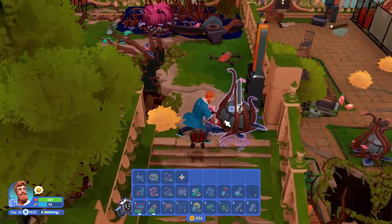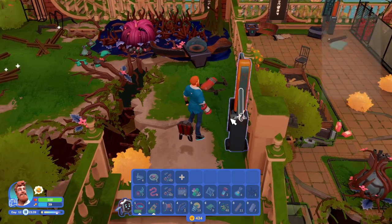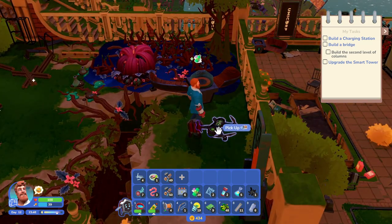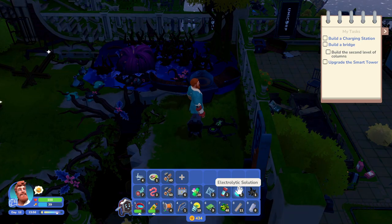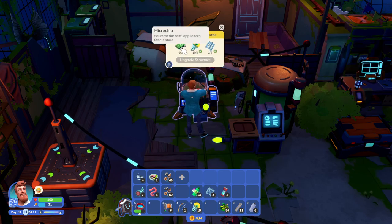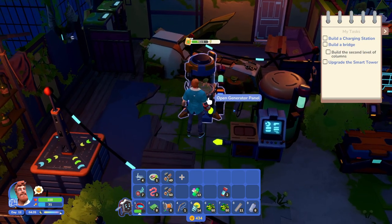Now we can come over here. I don't know what liquid I'm extracting. These dummies are going after my stuff again. Let's upgrade this structure — oh, we need one microchip. Dang. Okay, let's upgrade this structure. Upgrade — sweet.